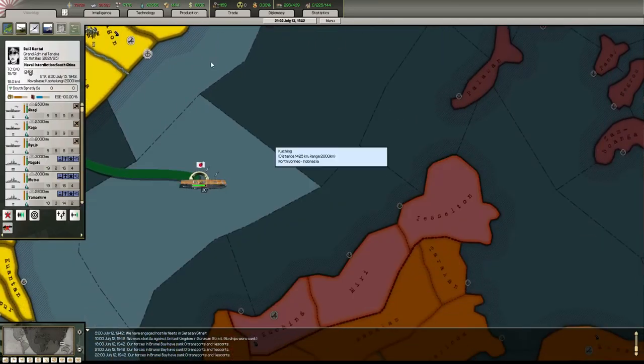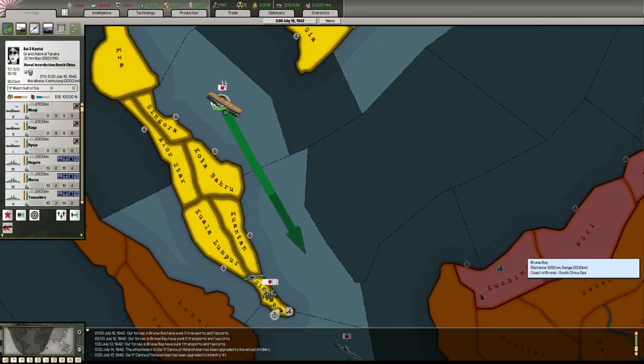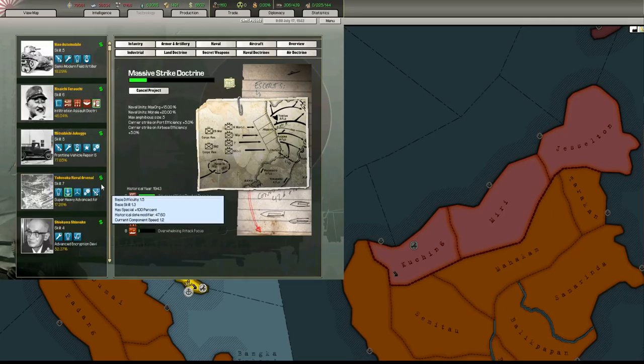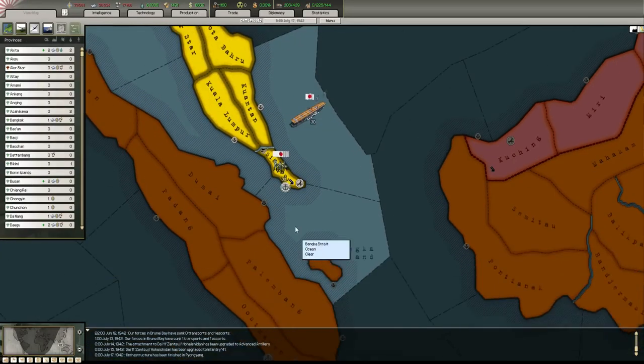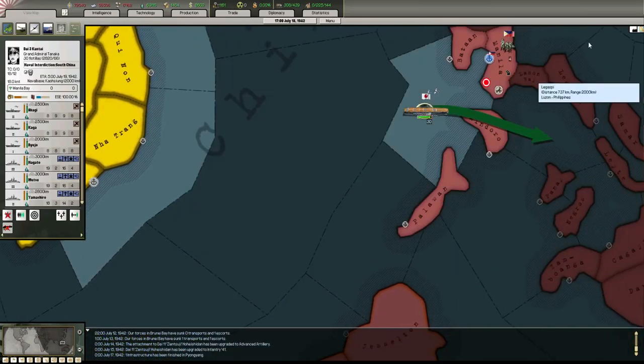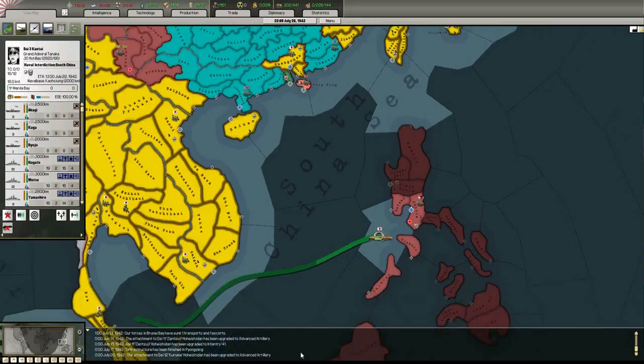So we're doing naval patrol before, but this is naval interdiction - is this gonna be any different? I'm not sure. That's one thing we needed to research and I've completely forgot about - we needed radar, didn't we? Radar gets attached onto your navy and it does make quite a big difference too, so I need to take care of that.